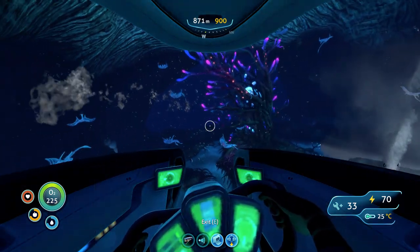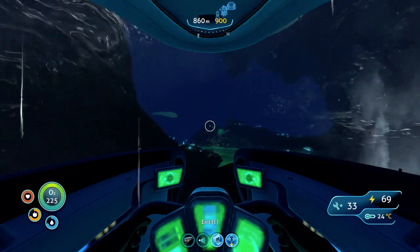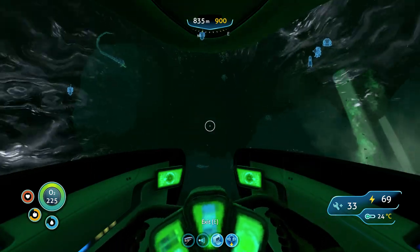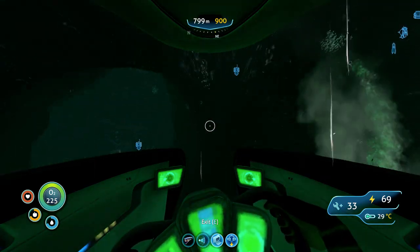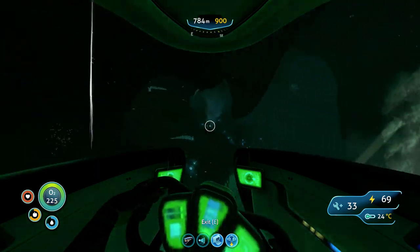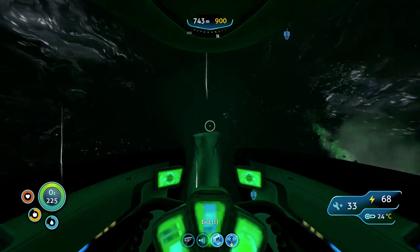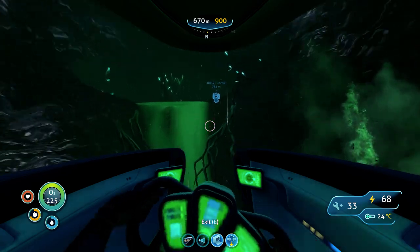When you're in the lava zone, if you even get out of your Prawn Suit everything is going to kill you. To get back out of the Lost River, just keep going up. I have a beacon here so it's easy for me, but basically just keep going up — if you see any passage going upward, go there. There are other entrances to the Lost River but I think this is the easiest one since the others are pretty hard to get to and quite deep.